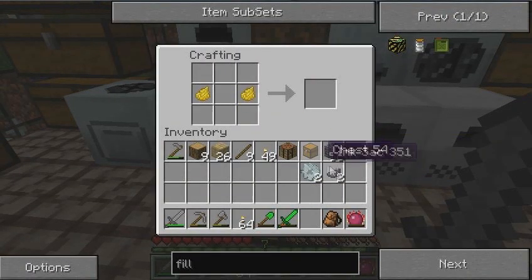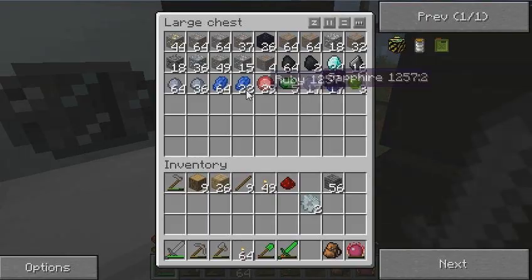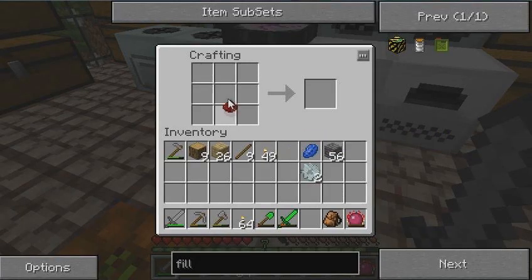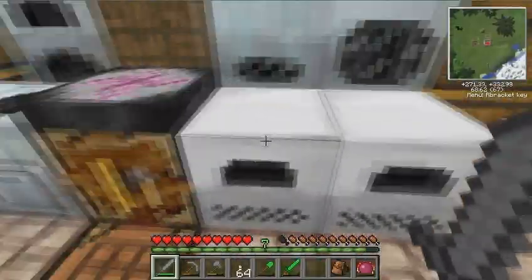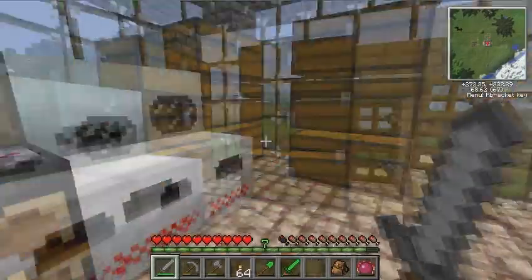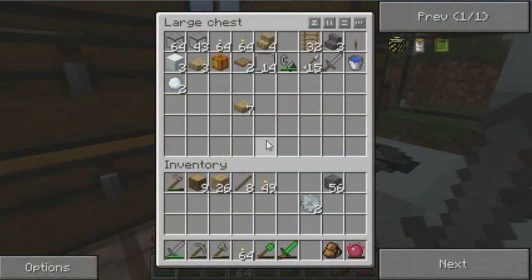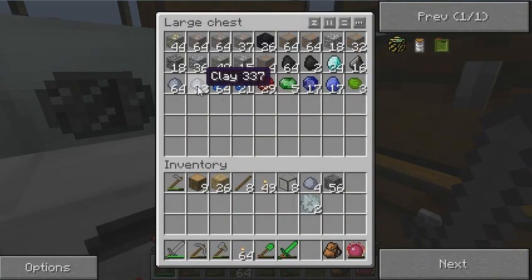I have updated my Forge to the latest version - I think it's 1.3.3.14 if I'm not mistaken. Also my Forestry to 1.3.4. And the Industrial Craft to version 1.70p. Also Logistics Pipes to 0.20p. So a lot of updates.